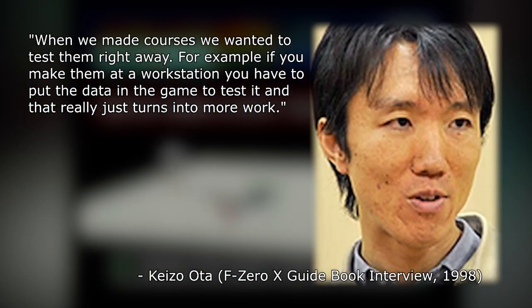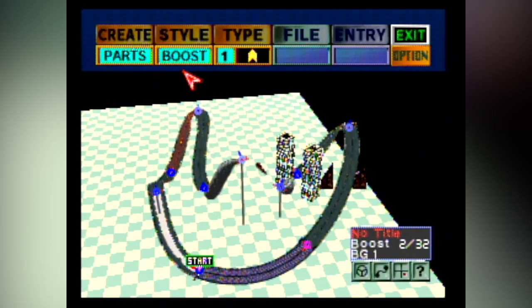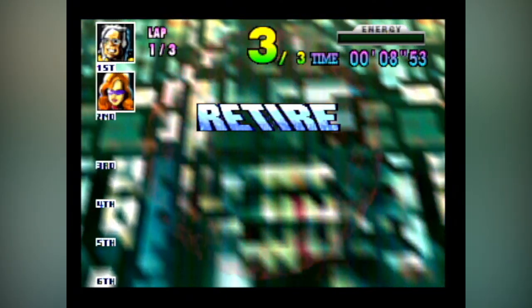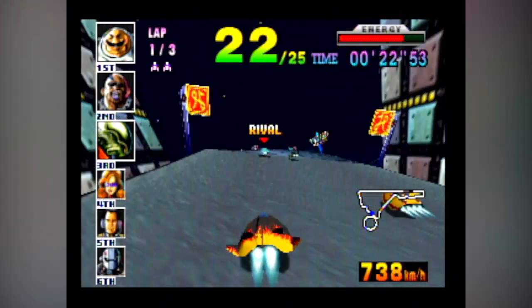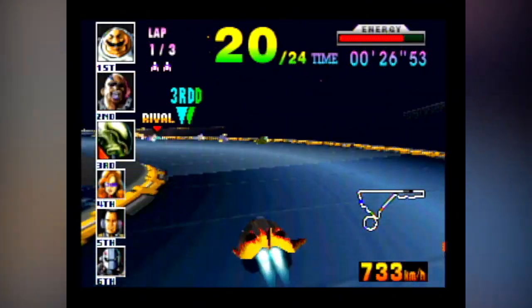There are some tracks made by programmers rather than designers. When making courses, they wanted to test them right away — if you make them at a workstation, you have to put the data in the game to test it, which turns into more work. One developer made a course called Moon RPG because it's shaped like a crescent moon. The F-Zero X expansion kit really is the perfect example of the 64DD's features, which makes it all the more unfortunate that the 64DD was basically killed by its constant delays and weird subscription model.